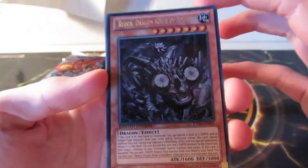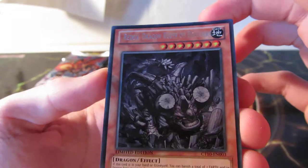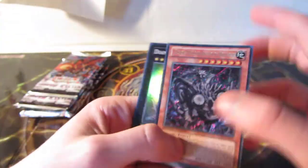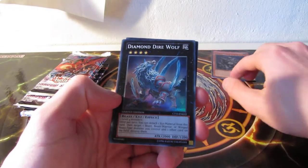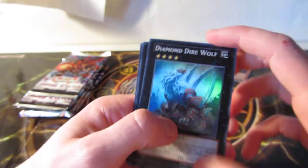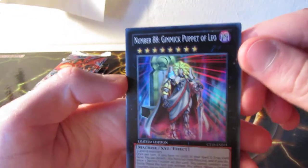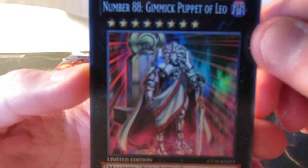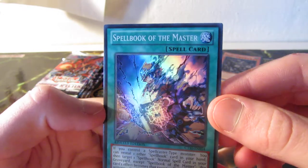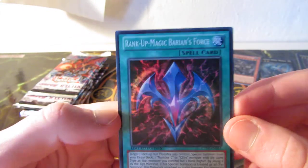Our promotion cards are the Secret Rare Redox Dragon Ruler of Boulders — looks amazing. And, of course, the card everyone was looking for: Diamond Direwolf Super Rare. A Number 88 Gimmick Puppet of Leo, Spellbook of the Master, and a Rank Up Magic Barian's Force.